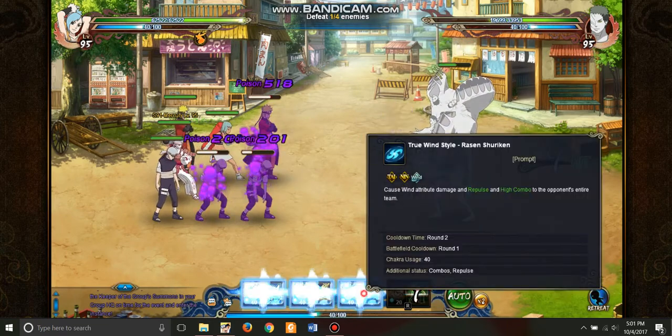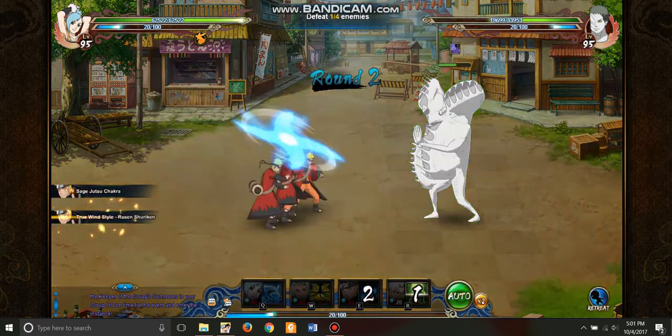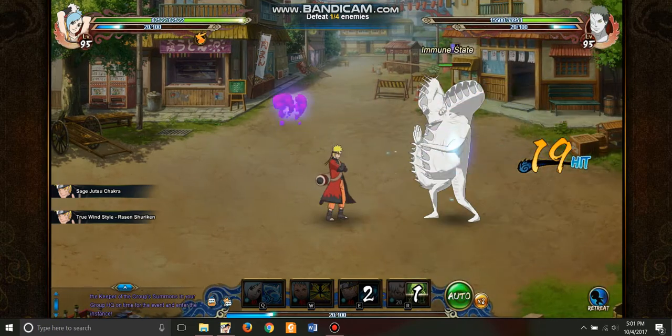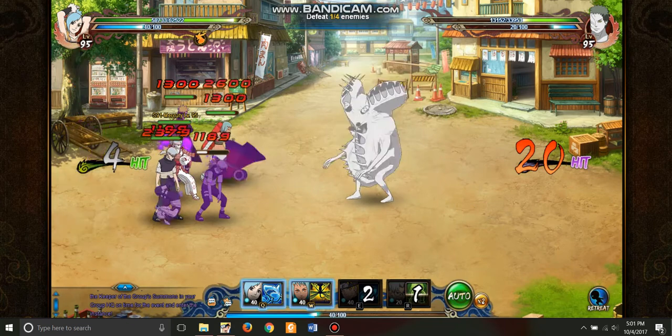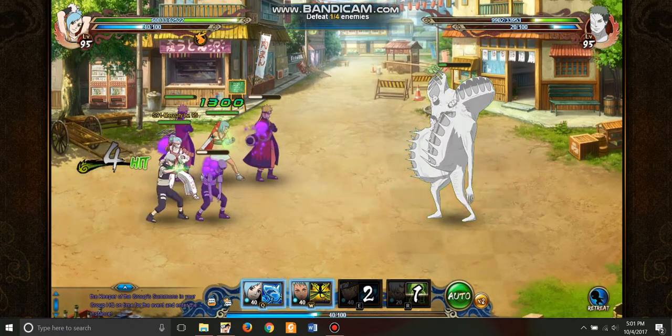Alright, we'll use Sage Naruto here to beat up this thing a little bit, and then Fu will do her magic. No poison on us, except just what we're touching.